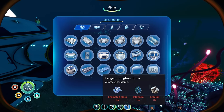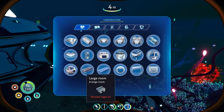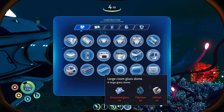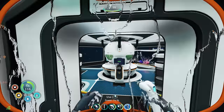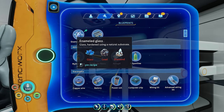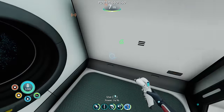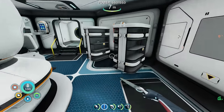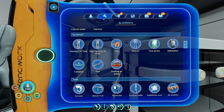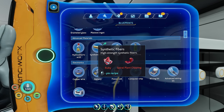We have the large room now — two plasteel. Plasteel is titanium ingot combined together, I think. Enameled glass would be cheaper — that's diamond, lead, and glass. I was thinking about some creature tooth from Subnautica 1 but I don't think that's in this game. Let's see what other tech we can unlock. The still suit needs synthetic fibers. What is the spiral plant clipping?